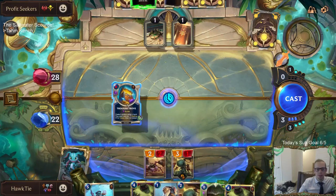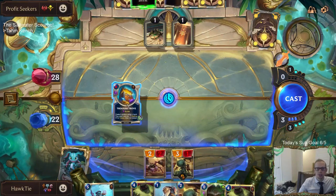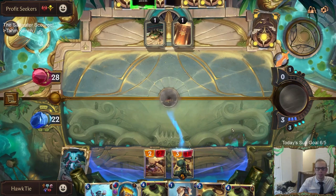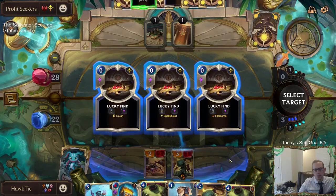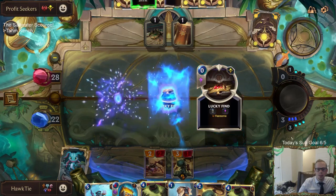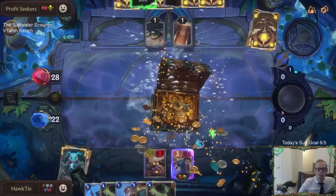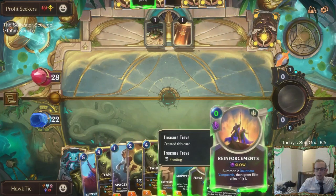How many cards do we have in hand? We have six, so I can't actually play this Treasure Trove at least not like this. We need to play something to clear up a spot because we have to have only five cards in hand. Regen? Regen's not a thing. Bell Shield - I don't think Tough really matters for that thing with 1 health. I would have preferred to play the Treasure Trove first.